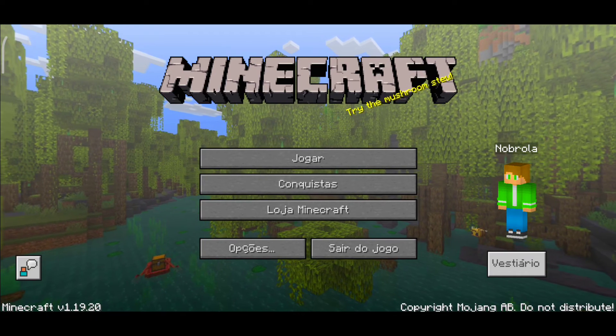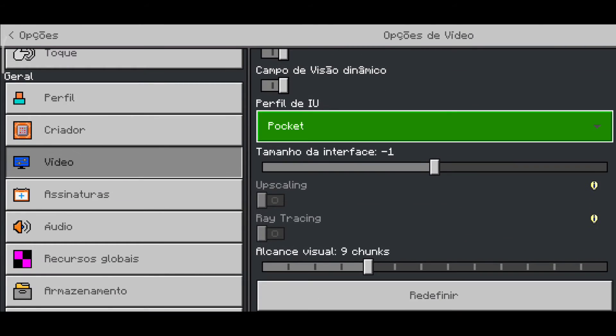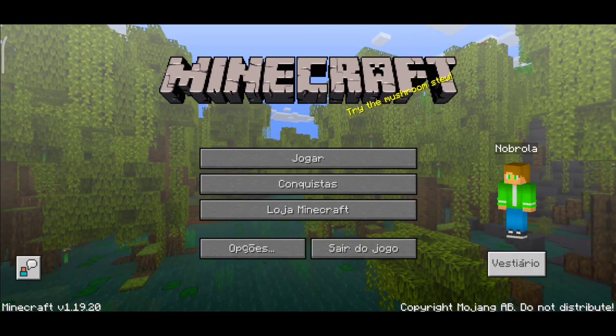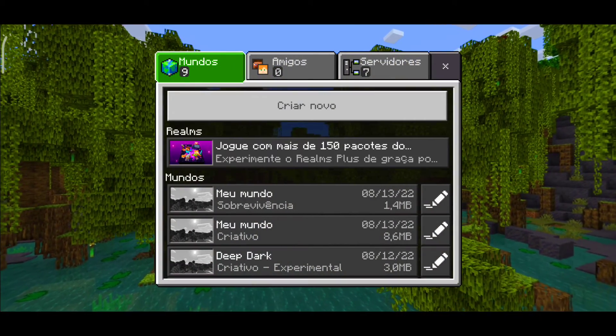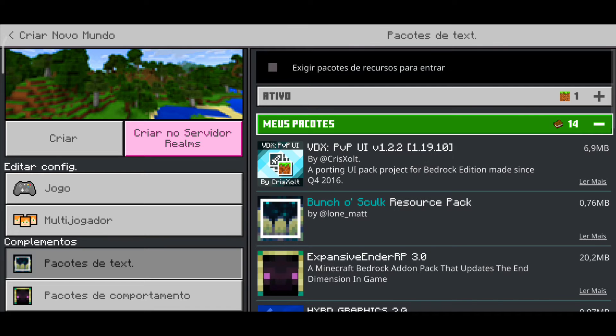Agora, rapaziada, você vem aqui em opções, vai em vídeo, desce, vai clicar aqui nesse pocket e vai colocar aqui clássico. Então o perfil de UI você deixa ali no clássico. Agora é só criar aqui o mundo — eu já vou até colocar um addon pra você ver que realmente funciona com addon.